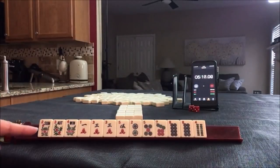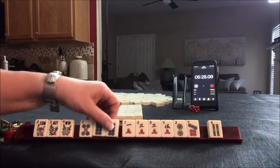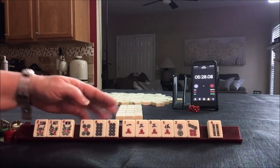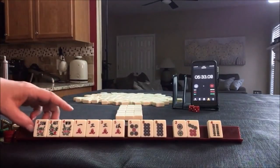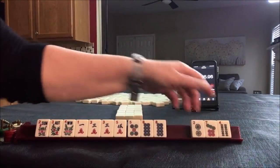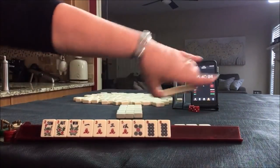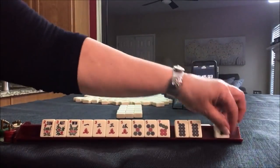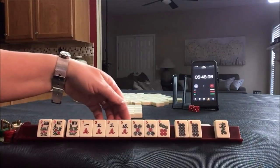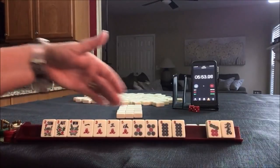We could do either little odds or an addition hand here. Since we have three flowers, let's consider addition: five, eight, one, three in one suit — that's kind of light. One, three, five... there's a one-three-five with a kong of dragons. Let's pass these. We're in between like numbers and addition. We got a five and a seven. Let's see — one, three, five, seven. Let's give up that. I think we could focus on little odds.